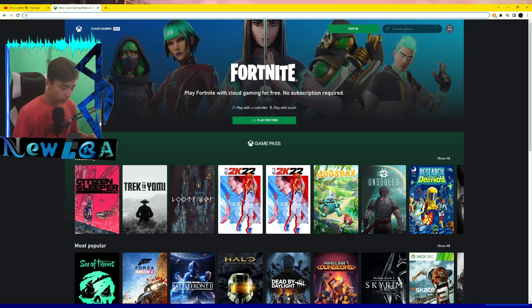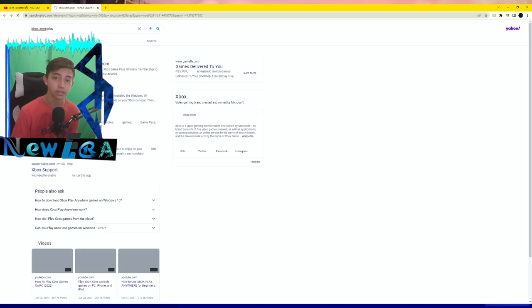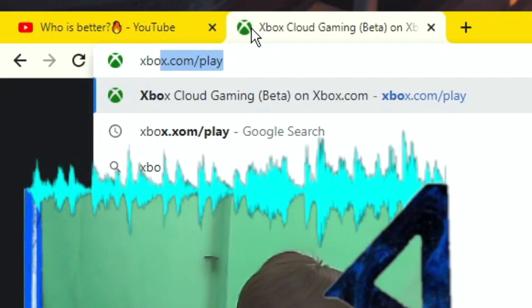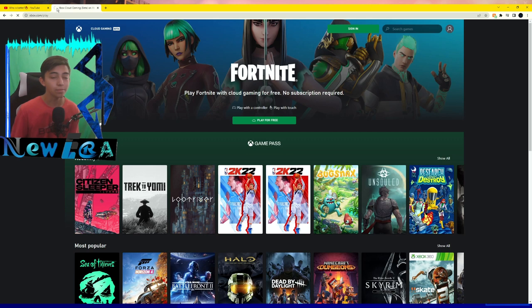Okay guys, what you want to do first is go to a browser and search up xbox.com/play. Input that, hit enter, and search it up.